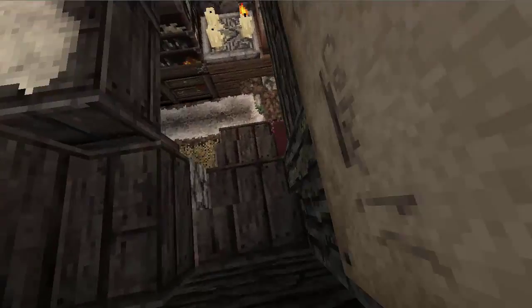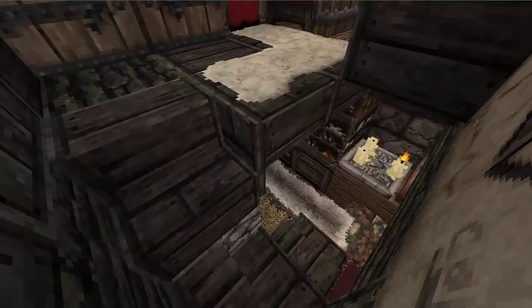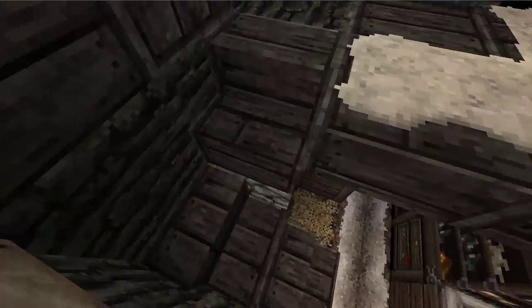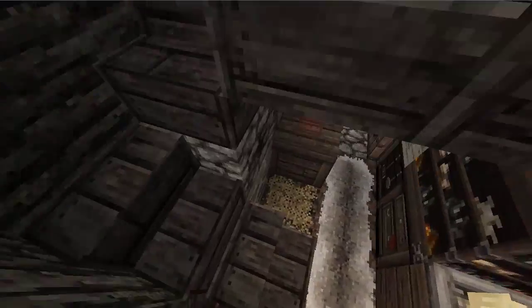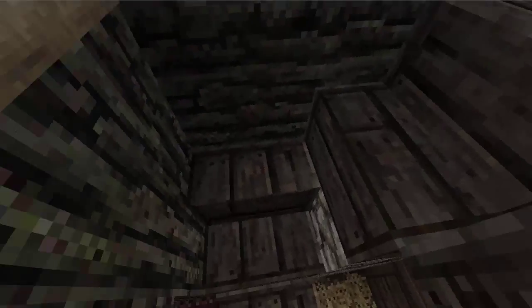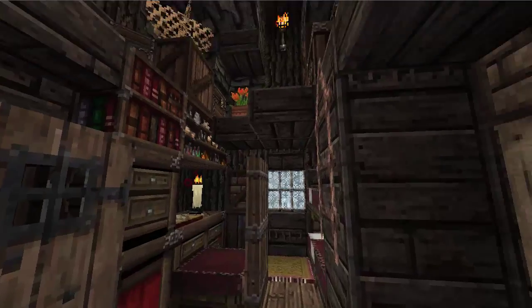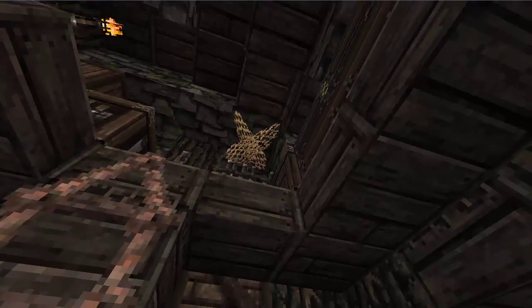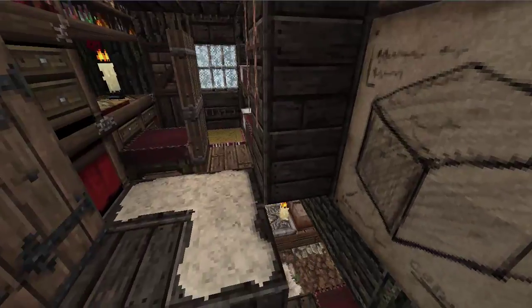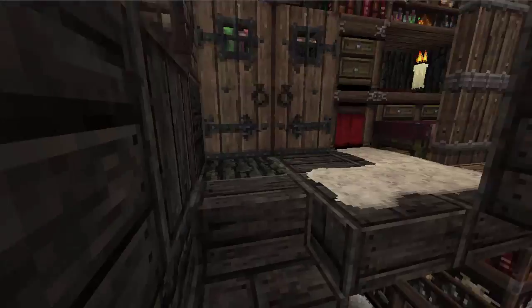Upstairs, I like that it actually has a staircase — that's a good plus. A lot of people just put ladders and I don't really like that. This type of staircase is functional, but I'm not really a big fan of it. I would prefer to have a full block here and go up a stair, but again, that's down to the size — it's making compromises. I wouldn't have made a three-wide house, so I wouldn't have this problem.